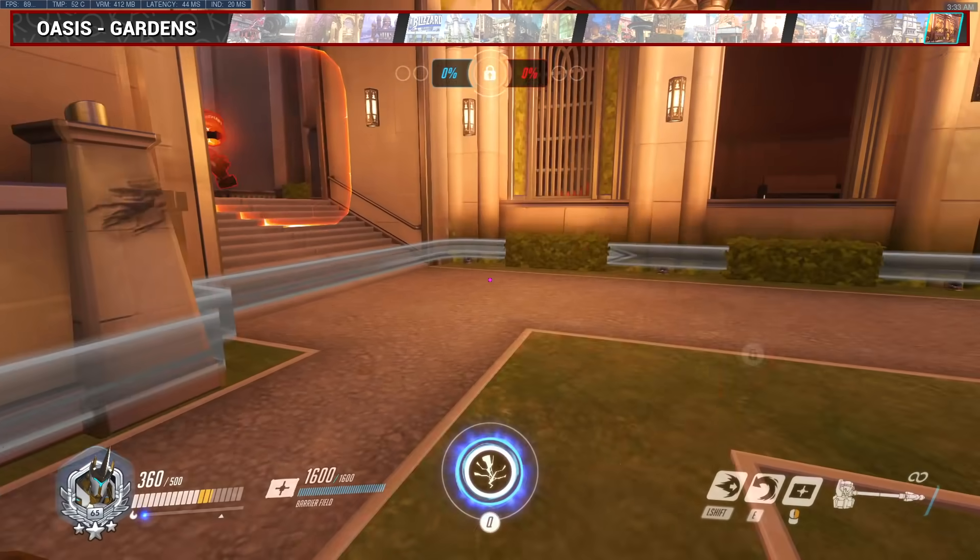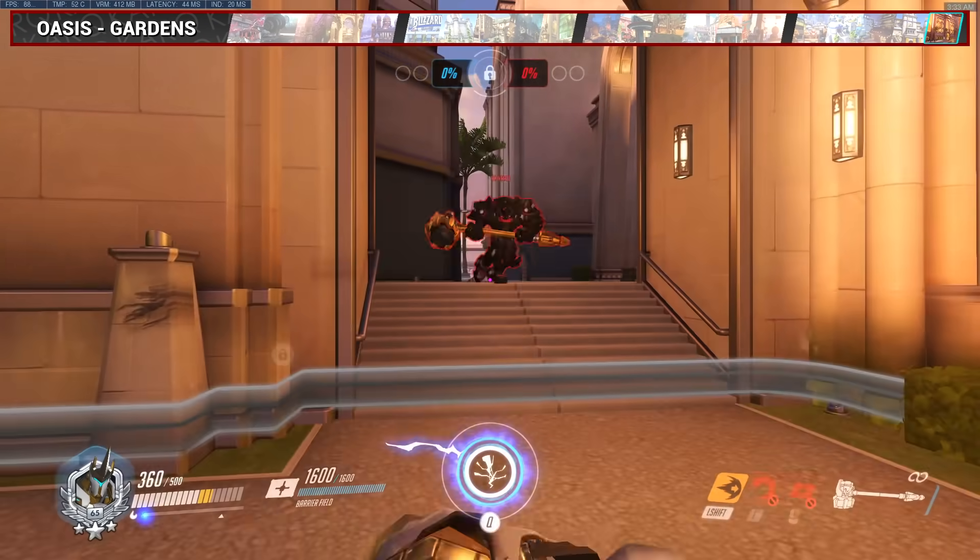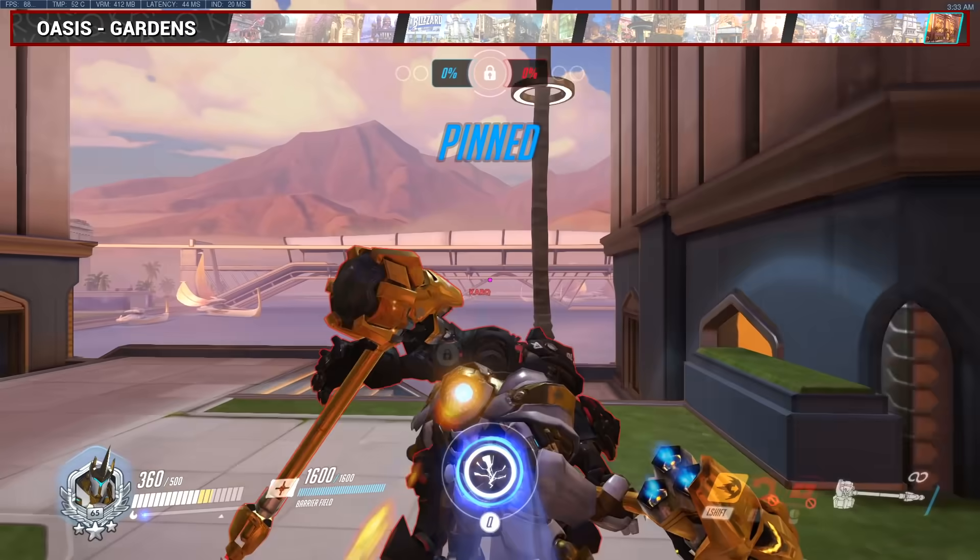For Busan Gardens, start your charge on the grass patch around the middle and it will be the perfect distance to toss the enemy off the map. Not much to it.